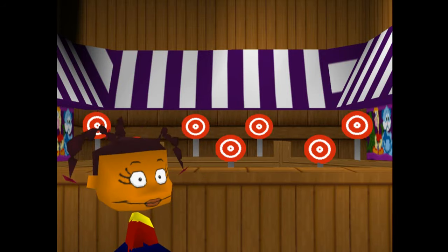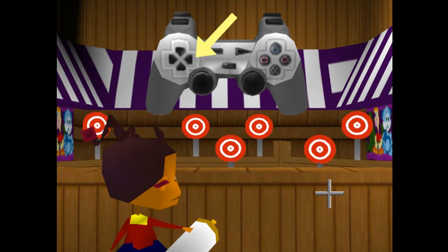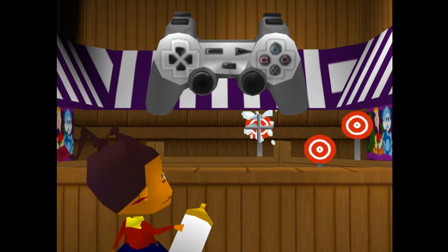After I'm done with you, you'll be quicker than a roadrunner on roller skates. Just press left, right, up, and down to aim. Then set the milk a-blazin' with the X button.